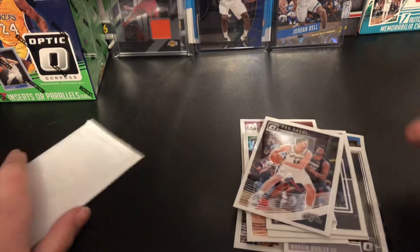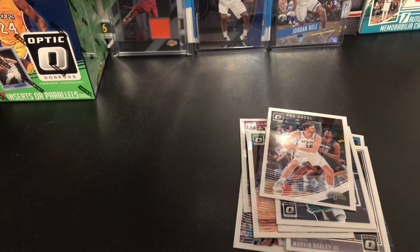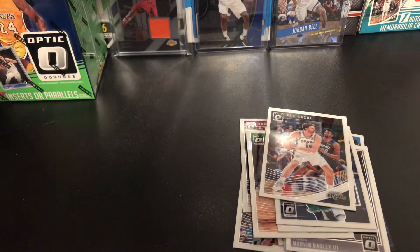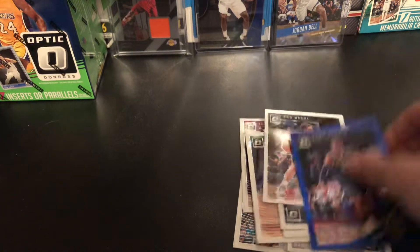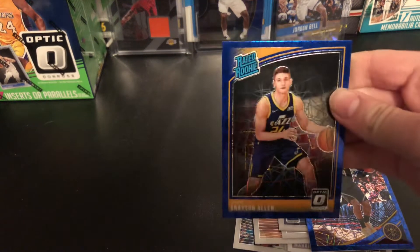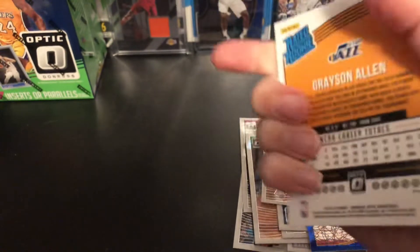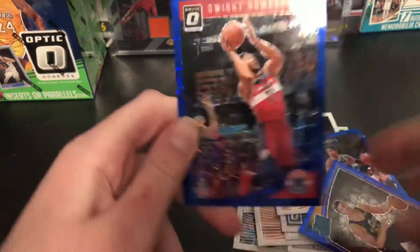You can kind of see through the pack — it's pretty clear. We got a Gary Harris nonetheless, and this card looks super sick. Grayson Allen — that looks sick. Rated rookie. It's the blue velocity prism because it's the red, white, and blue pack. And Dwight Howard.